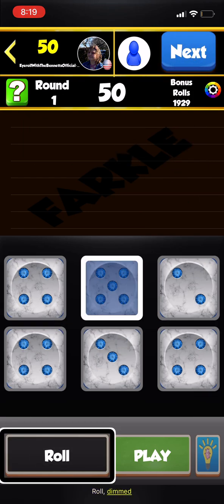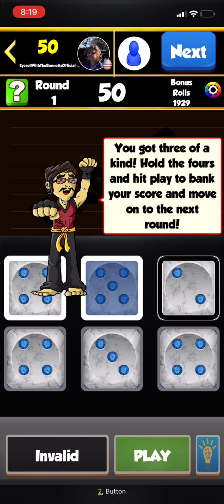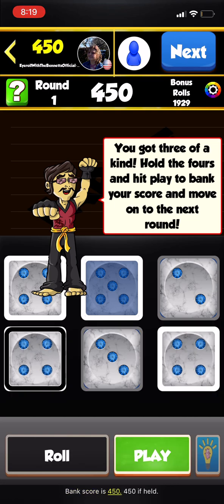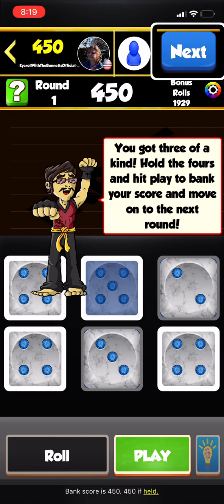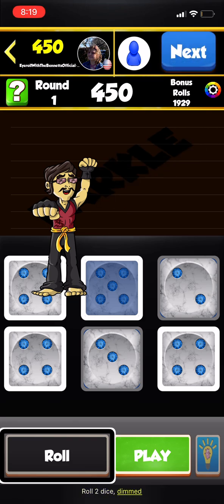Hold the 5 and bank your score. Roll again — you got three of a kind! Possible moves are three 4s or two 4s. Bank score is 450 if held.